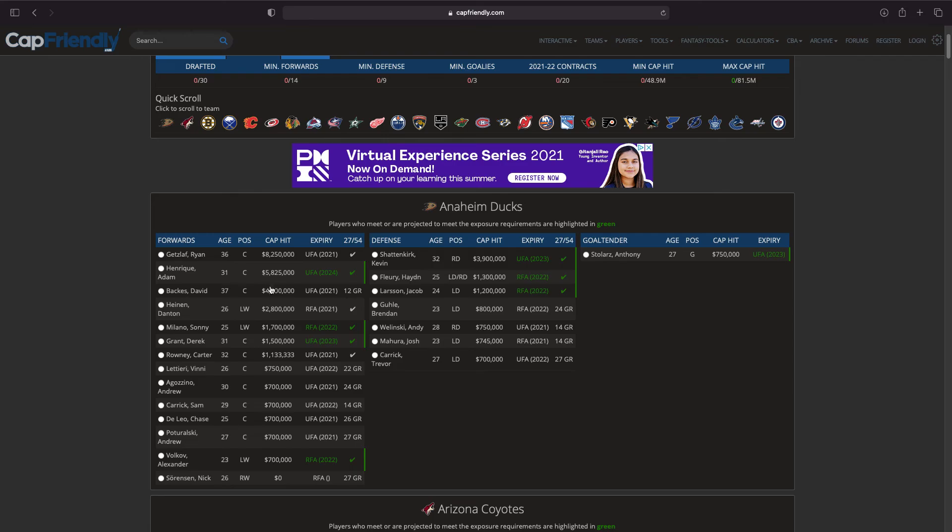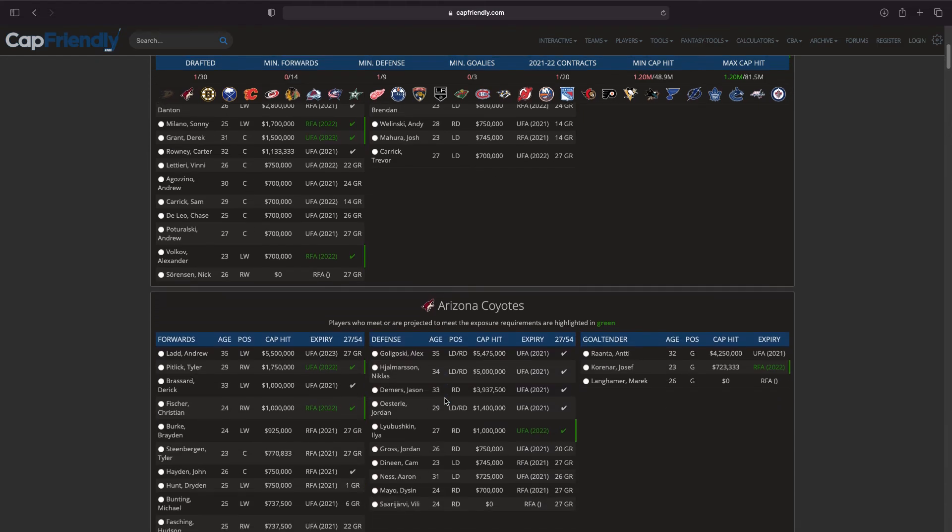I was originally thinking between Henrique, Milano, and Fleury, but Brendan Guhle and Jacob Larsson are also options. Adam Henrique's cap hit is pretty high and it's there for the next three seasons, but he's a solid centerman. I really don't want Getzlaff's contract. I'm thinking a defenseman here — I think Jacob Larsson will be the first pick from Anaheim.